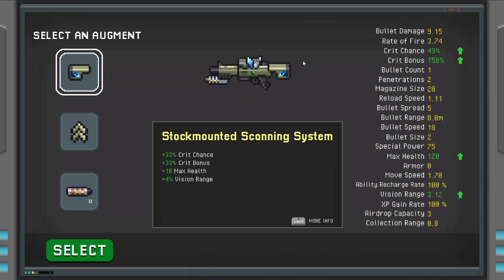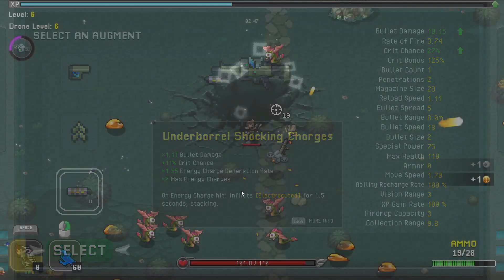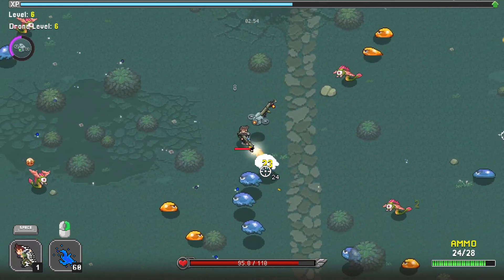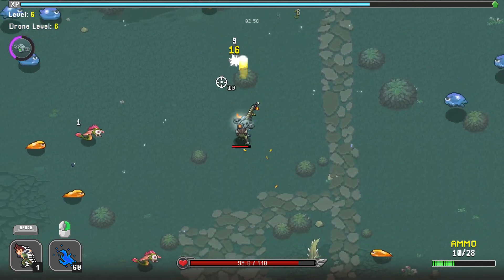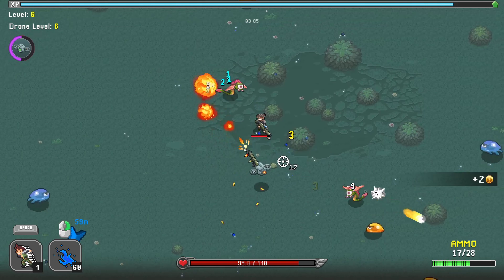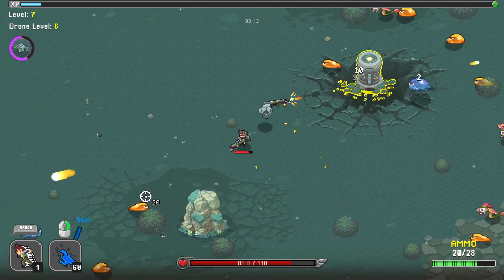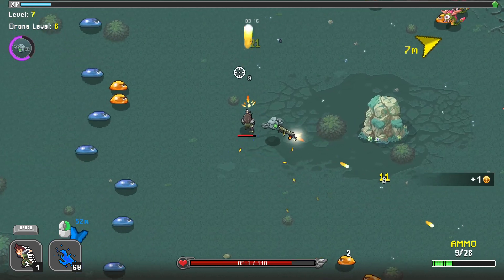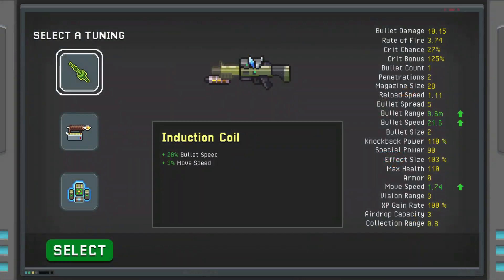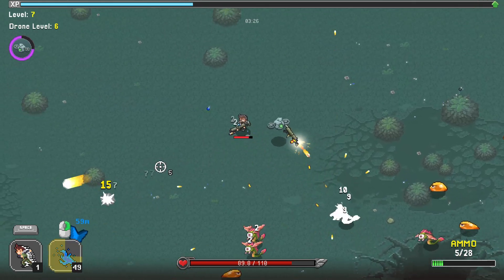The EXP meter is at the top of the screen in case you're wondering. Crit chance, vision range, more crit chance, max energy charges — we'll go ahead and get that. They're doing a significant amount of damage at the moment. Let's go and get crit bonus and bullet size — let's go with fat bullets, because apparently that is what we are aiming for.